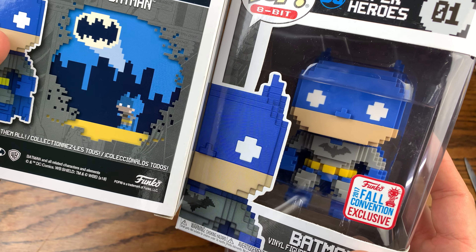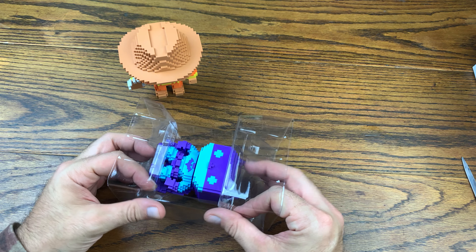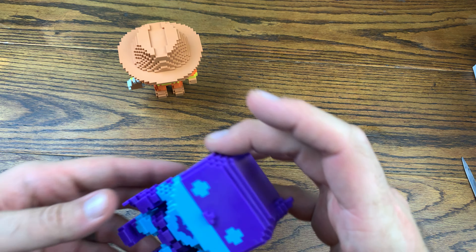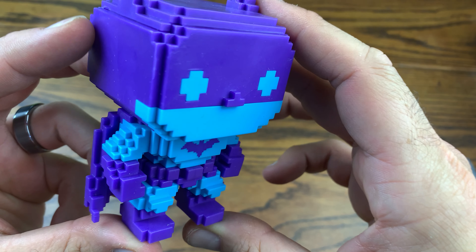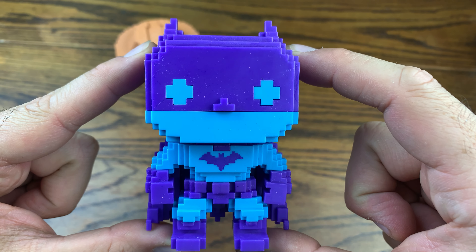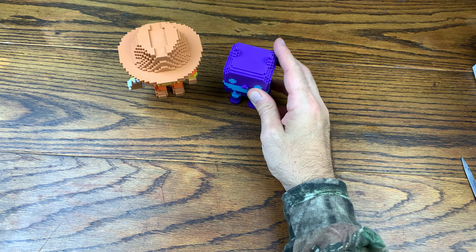Which is what you probably were expecting in the video game — a Batman colored like this. But what I think they were doing, which is what they basically did with the Jason Voorhees, is kind of try to make him have the moonlight reflecting off of him. This is what he would look like with the city light. So this is the 8-bit Nintendo NES version of Batman. Look at that cape — that is totally cool. This is an awesome pop, definitely one from my personal collection. I do like the Nintendo variation pops, and this one is definitely one of my favorites, in at number 3.